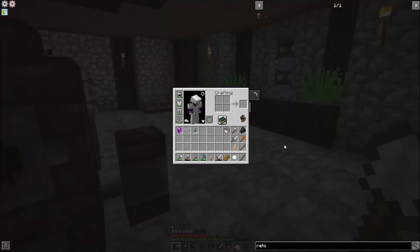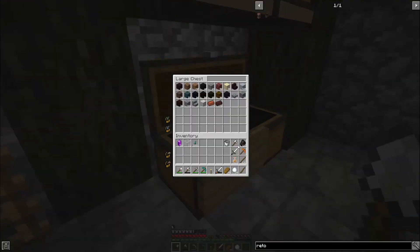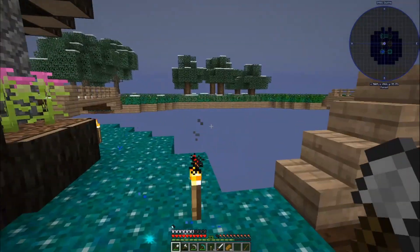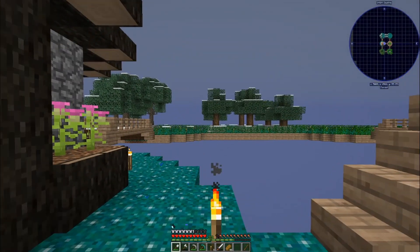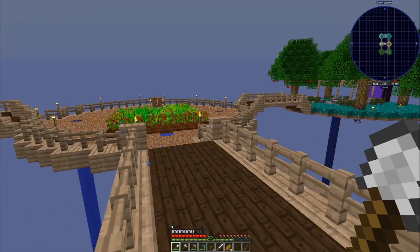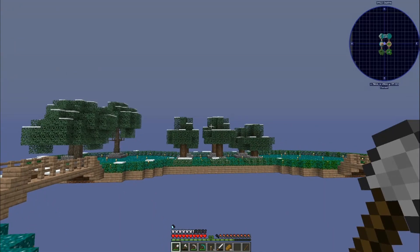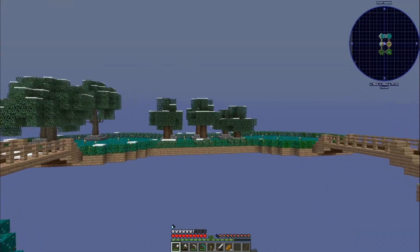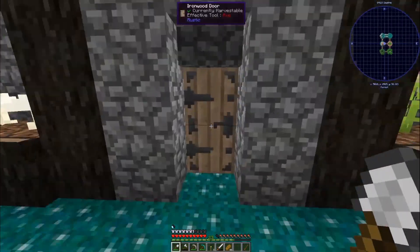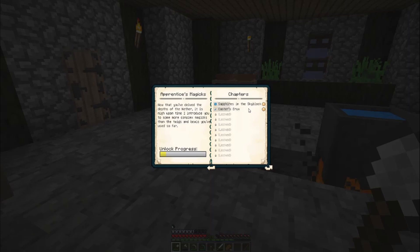I already made up some of the fire resistance potions so I could go into the nether and not feel so scared. I'm really excited whenever I unlock new materials because it opens up all kinds of possibilities for building and other things we get to move forward on. So today, like I said, we are going to be moving on to the lovely magic.